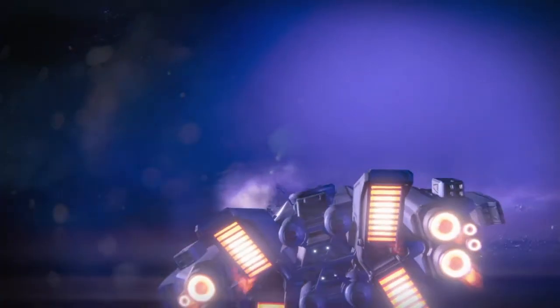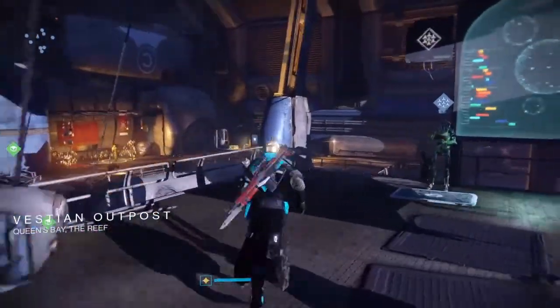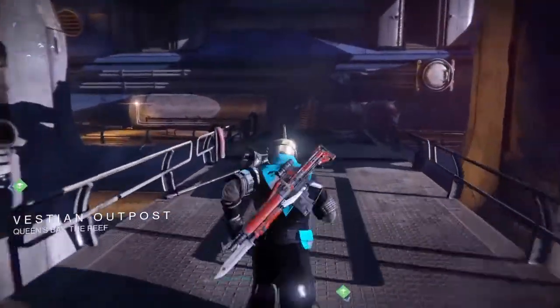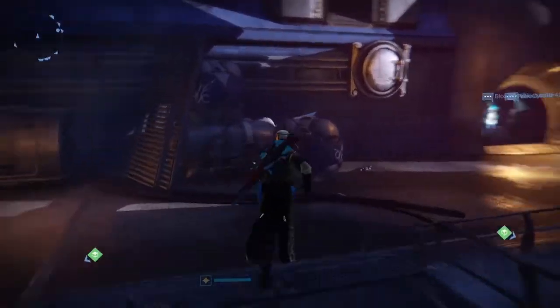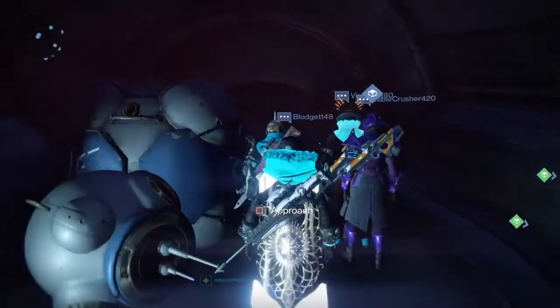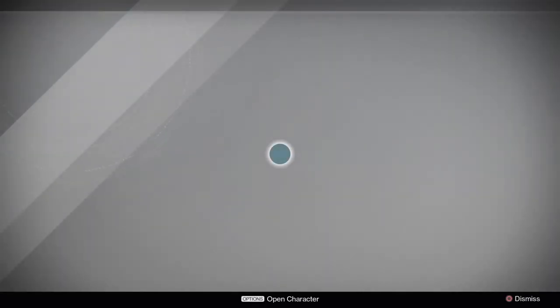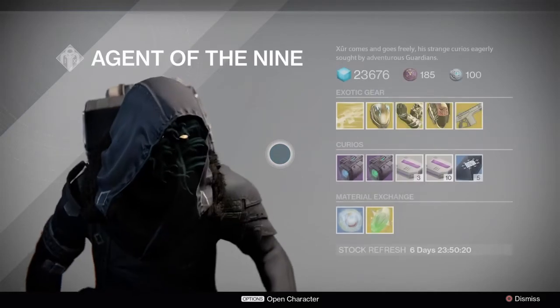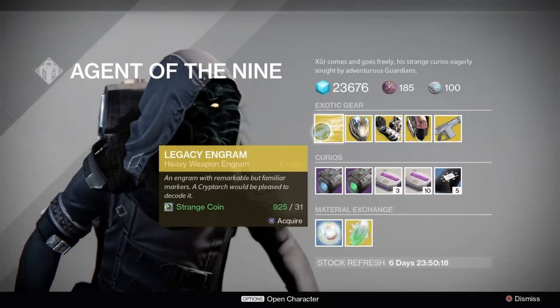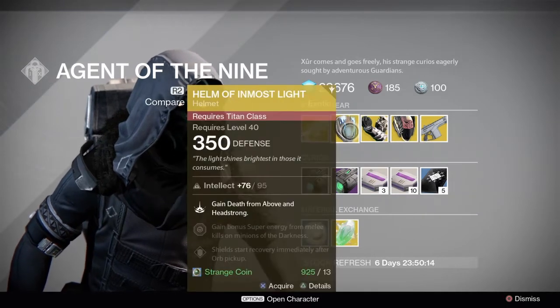Welcome back to another video. This one is Xur's location and inventory for January 7th, 2017. He is in Vestian Outpost, right down inside this door where he normally is, hidden away in the corner. There's his ugly mug — we'll just talk to him from behind. So what do we have? We have a legacy heavy engram for 31 strange coin.